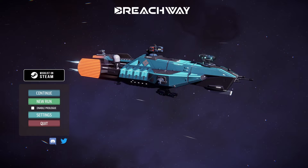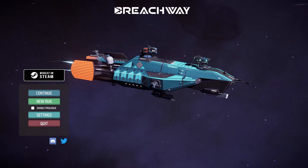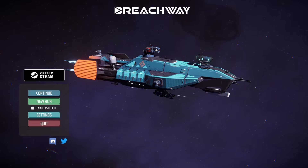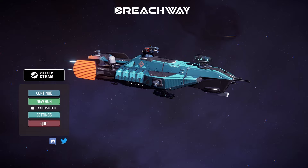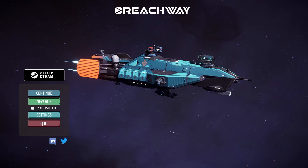I've got access to a special press version of Breachway, which is different from the demo they're putting out for Steam Next Fest. Thank you Hooded Horse for letting me have access to this game. The embargo is lifted, so I can actually show you this game now. This build has an extra ship that you guys won't have access to in the demo — it's the Lancer. The other ship, called the Marauder, is temporarily locked and you have to reach the first boss to unlock it.